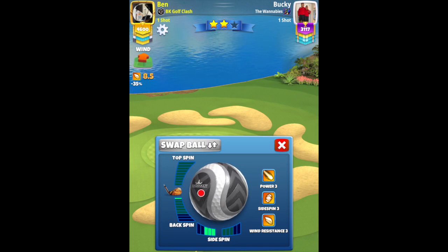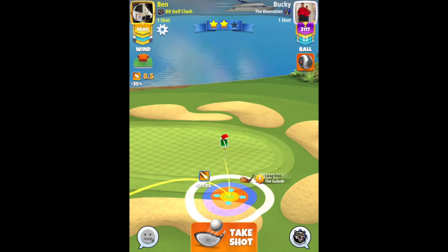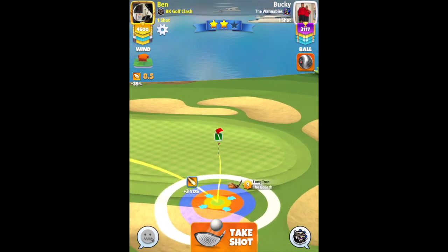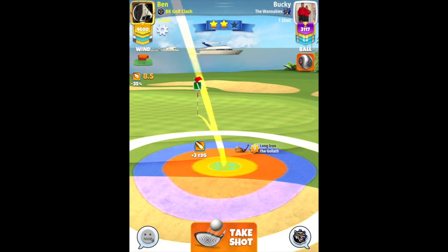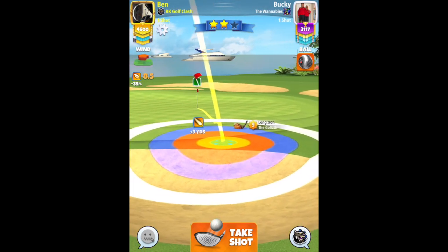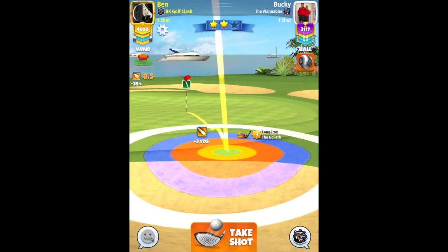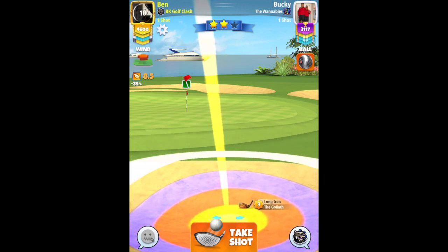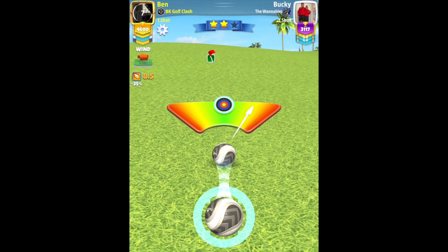For the second shot, going to use the goliath because I don't want to be in between clubs with the grizzly. Half a bar of back spin, 3 bars side spin to the left. With the goliath 8 and 9 you will have the ball just through the pin to compensate for adjusting down into the bunker. Plus 3 yards landing spot. Going to play this one at 86% slider, 0 elevation. For every yard more — if you are at plus 4 you would then alter your slider value.